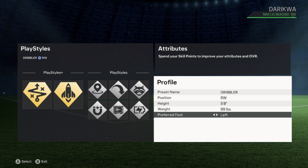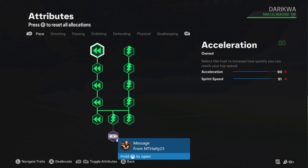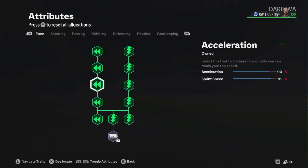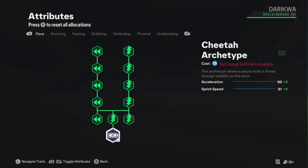Left foot is key here — you need to go left footed. If you've watched other videos you'll know exactly why. As you can see, you have all the speed on here besides the main one, and that's because you're already 90 acceleration with 91 sprint speed. You don't need to go over the top with it — some people will choose to, but you've got enough here for every exit you need.